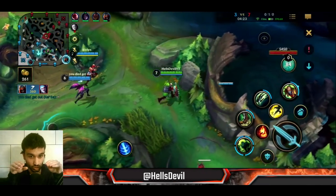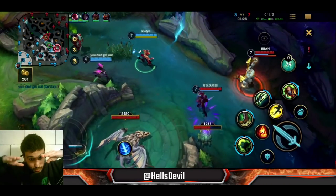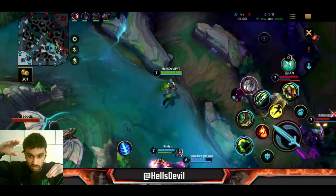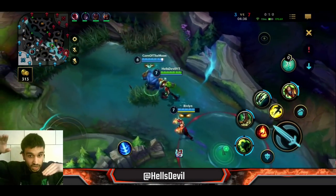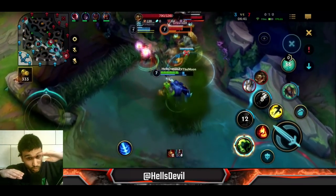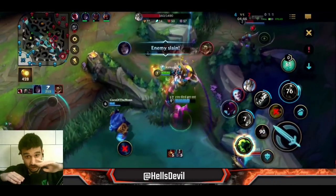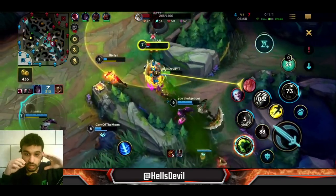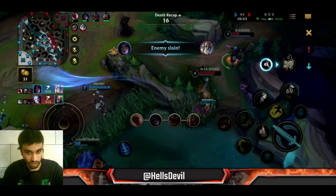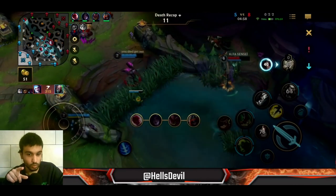Play Singed to his powers - this is something I always like to say. Play your champion to his powers. Lee Sin is good at catching out an enemy, Evelyn is an assassin, Galio can engage with his ultimate, Orianna is good in teamfights. What is Singed good at? Teamfights. Not 1v1s or 2v2s - 5v5. Just used my ultimate here and even though it may not seem like it, I'm being very annoying in this teamfight and dealing a lot of damage.